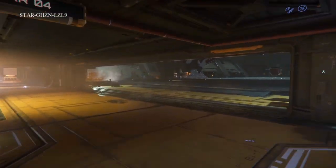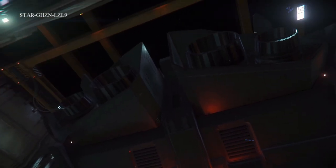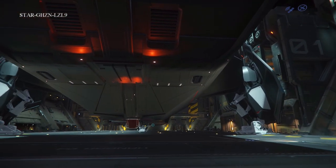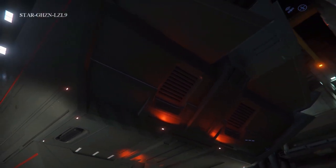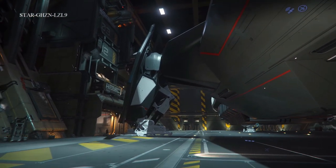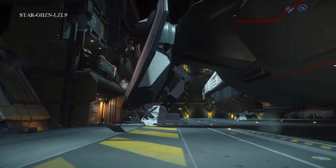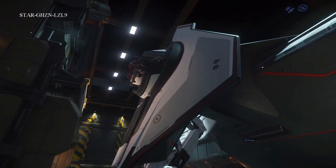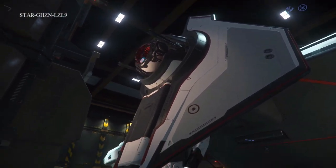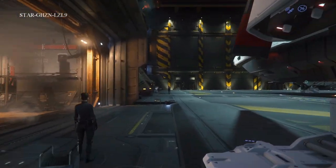The biggest and baddest starter pack there is. Look at the size of this ship — this is the Anvil Carrack, which is a massive multi-crew all-around ship. You can't even really see what the ship looks like here. It's got these side shields with giant turrets on them. This is the Expedition version — it's got the red windows like the Pisces. With this starter package you get this massive ship, plus the Pisces Expedition, the Tumbral Cyclone, the Terrapin, the Dragonfly Black, and the Freelancer DUR.